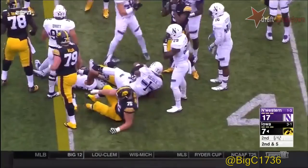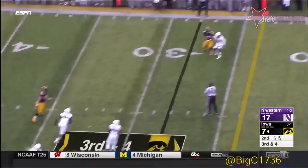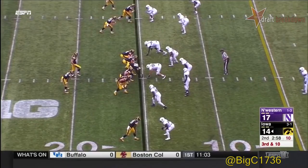Daniels moves the pile forward for a first down. Pressure up the middle takes away the screen from Beathard — he throws it deep. A penalty or a negative play can put you in bad situations. Now third and long at the 15.